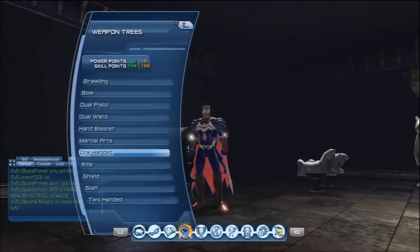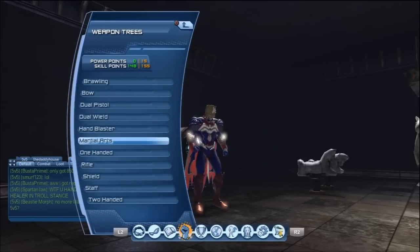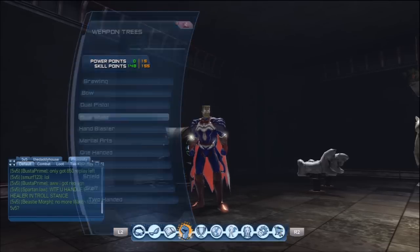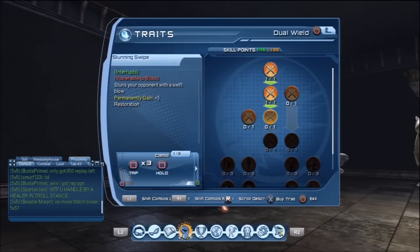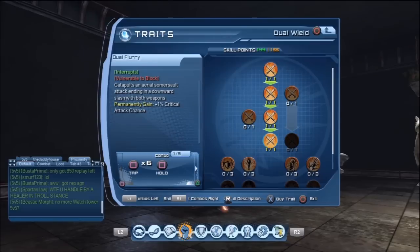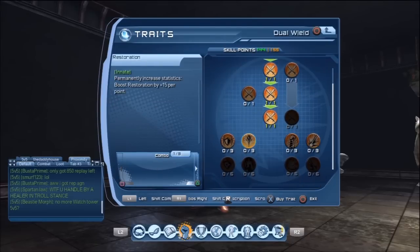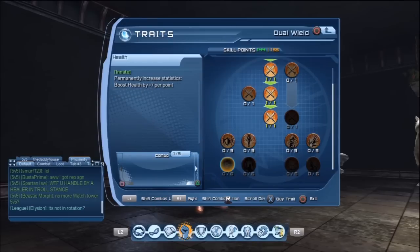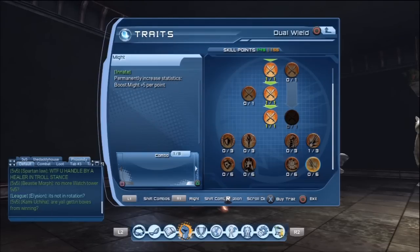For anyone already on the game, I'm going to show you basically what you want to do as far as speccing. I'm going to start off by speccing into the combos I definitely want to have. Dual wield is pretty much the easiest and cheapest weapon to spec into. I can spec into these and unlock access to the next tier, but I can't touch some of these yet.